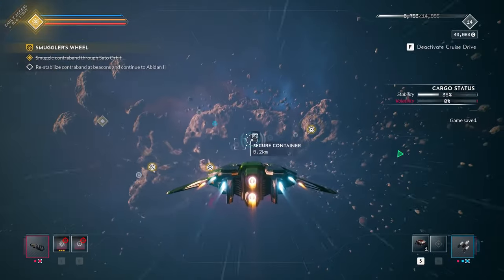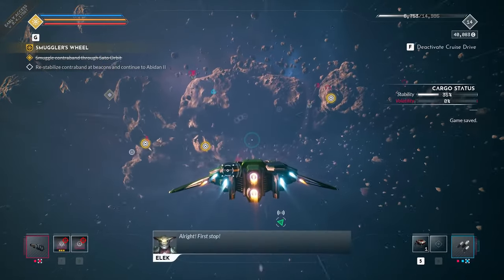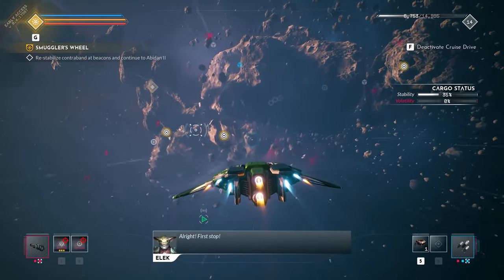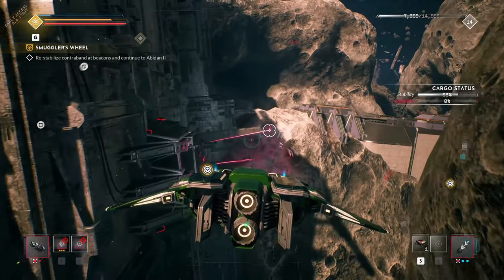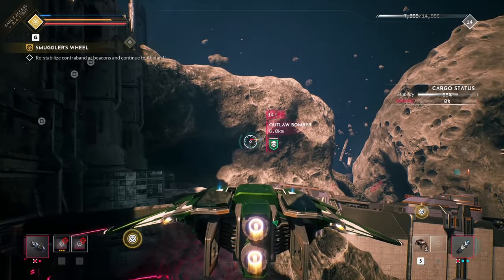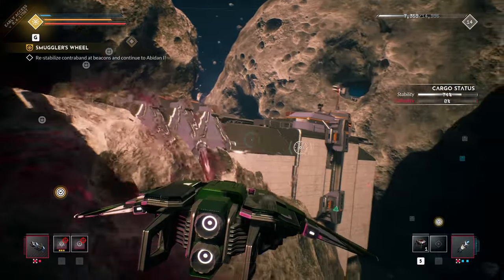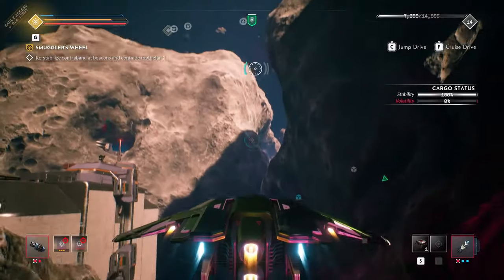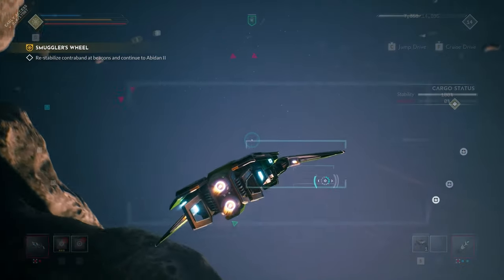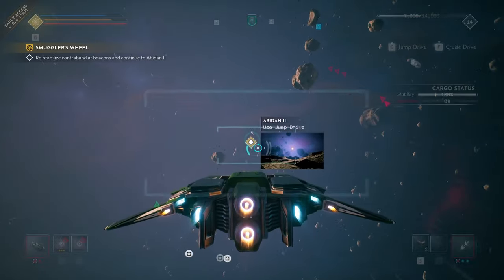It's easy to think you can take these foes in a fair fight, and in normal circumstances that's probably likely. But with this material on board, you best duck and cover and find an optimal path through these outlaw-rich environments. You may even see the policing Okar show up from time to time here too — it seems a hot spot for shady transports.